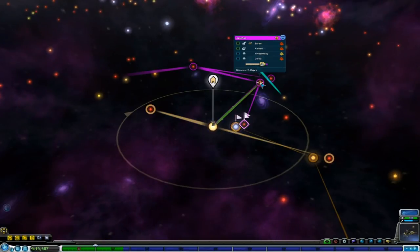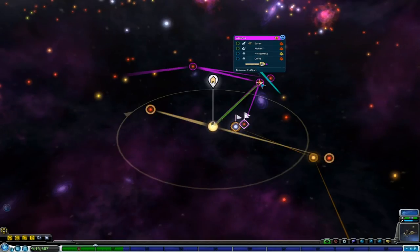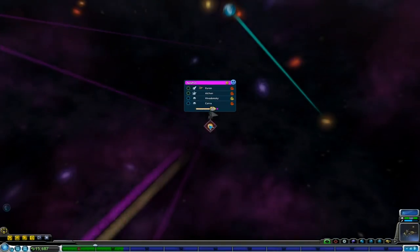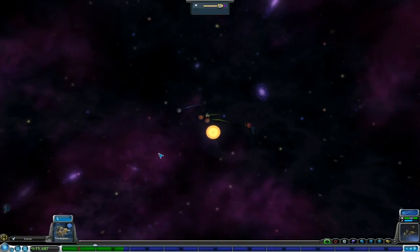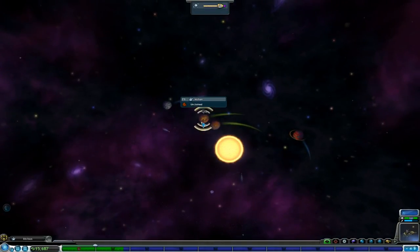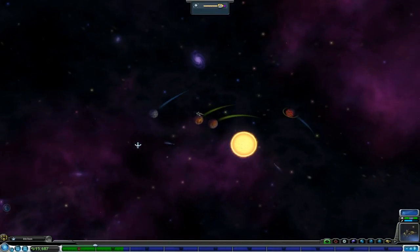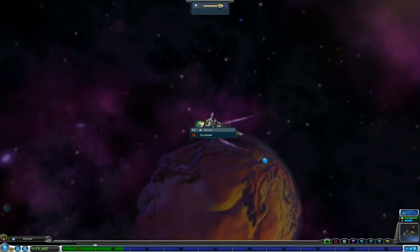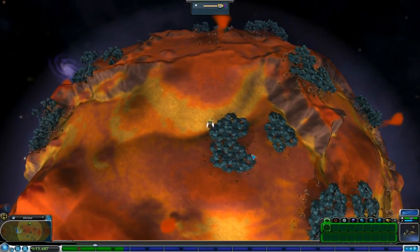Speaking of being traded away, it actually looks like this empire over here is almost ready for us to do a trade with them to try to take over their planet. It's a very nice planet. Those little yellow markings are the indicator of potential artifacts, and we could really use any artifacts we can find in order to gather them up and sell them for moolah.